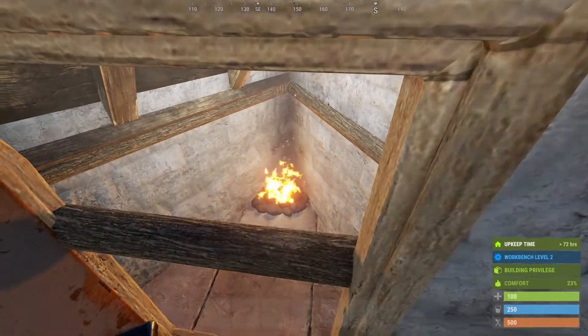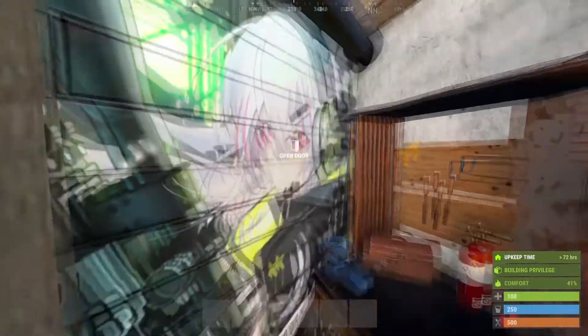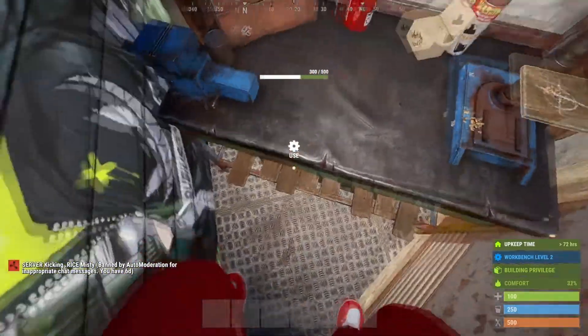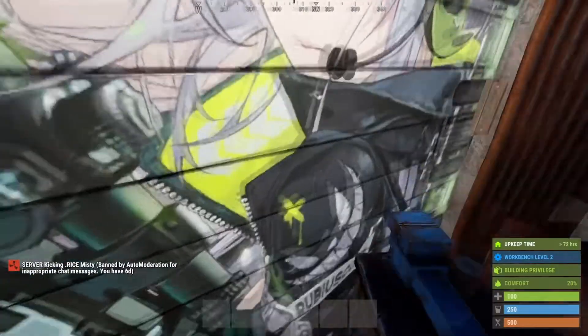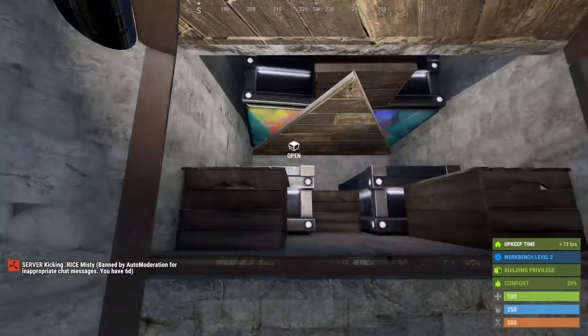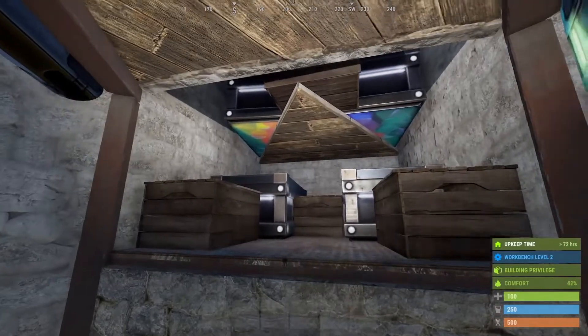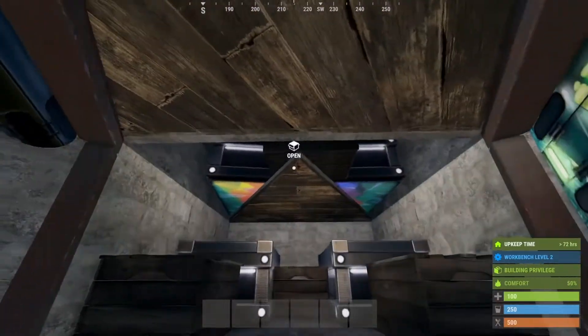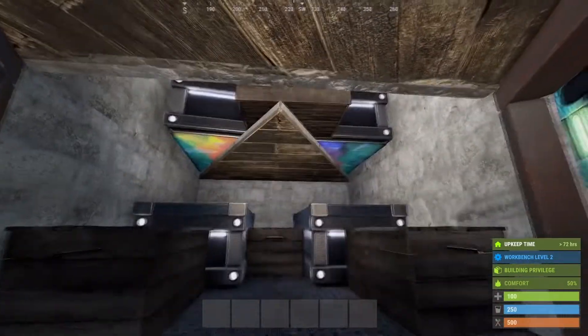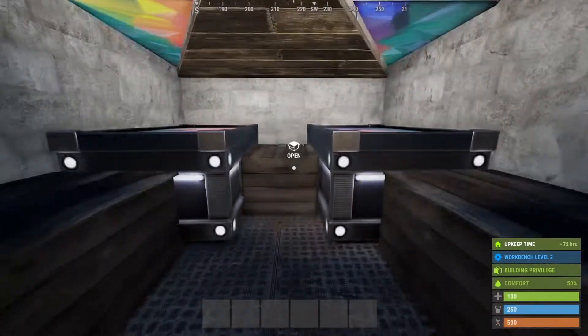Place a little campfire in the corner just for some ambiance and meat cooking. Coming in, you'll see that we've got a first metal door in here as well as our workbench. Box underneath, we've got another door, a garage door, and our first loot room.